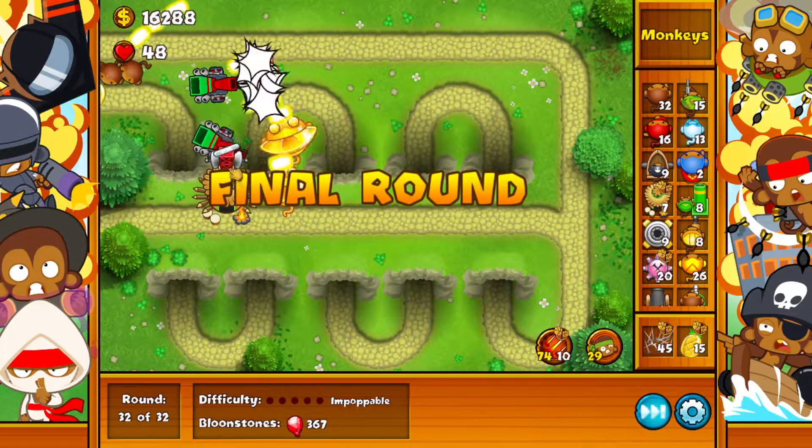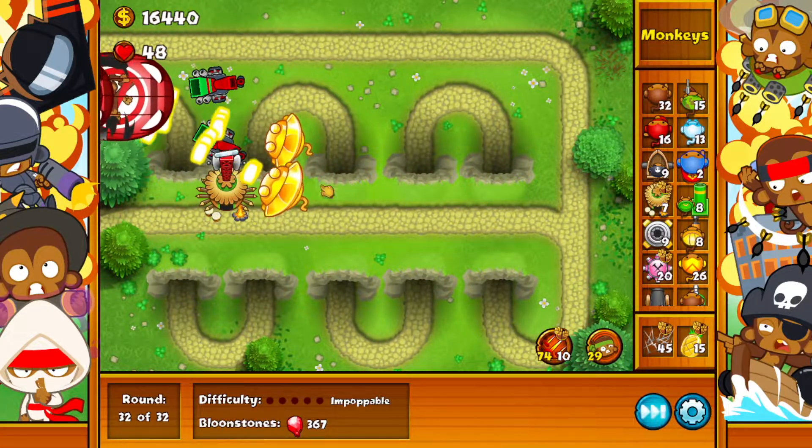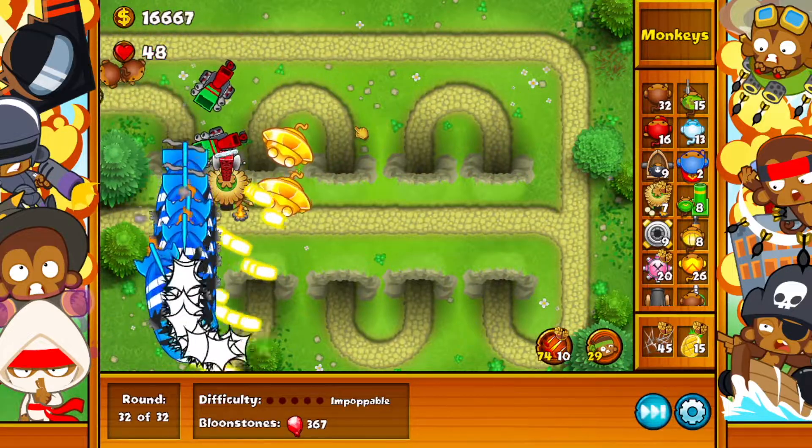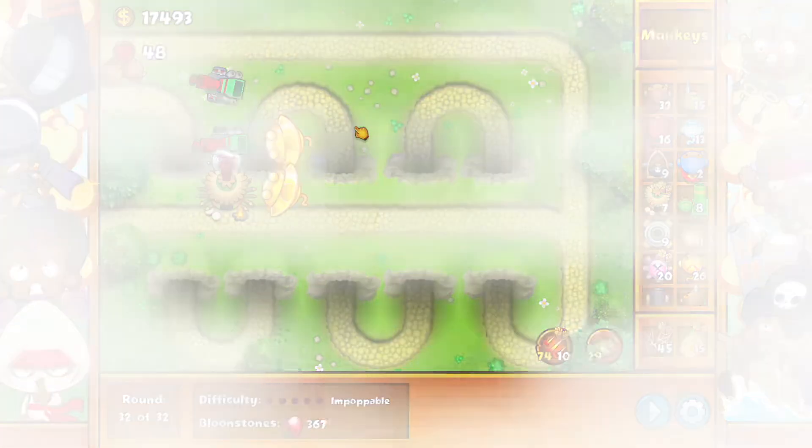So we are in the final round. This one was a very easy level. We got 16k remaining, we're not going to buy anything, we're just going to hang out and let's see how far we can go. Perfect — we are ending it off with 17k in cash.